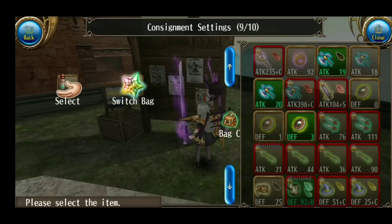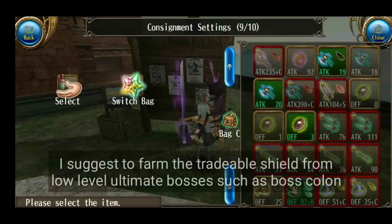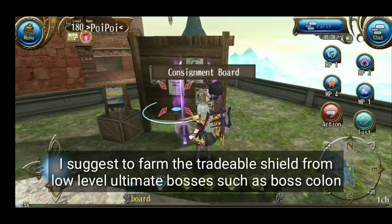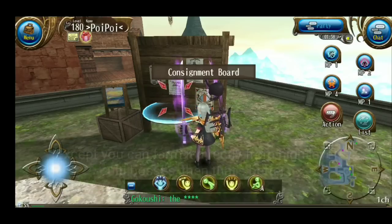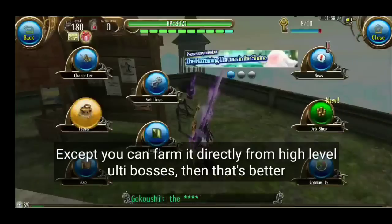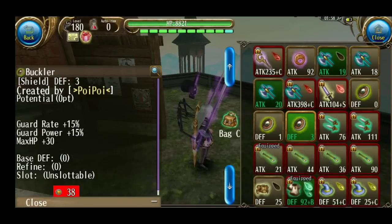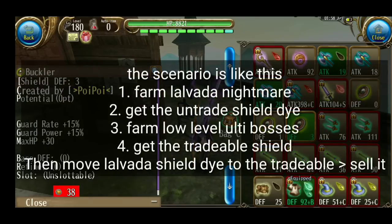Untuk mempermudah mencari bahan untuk dipindahkannya, bagusan farm di kayak boss colon gitu, atau boss level rendah yang difficulty-nya Ultimate. Itu hanya untuk tumbal supaya bisa memindahkan Die dari boss yang level tinggi. Jadi misalnya kalian farm di Nightmare, kalian dapat Die Shield-nya, tapi kalian gak bisa pindahkan. Jadi kalian harus butuh sebuah Taming yang drop dari Ultimate supaya kalian bisa pindahkan, terus kalian jual. Itu disarankan farm aja di boss level rendah.